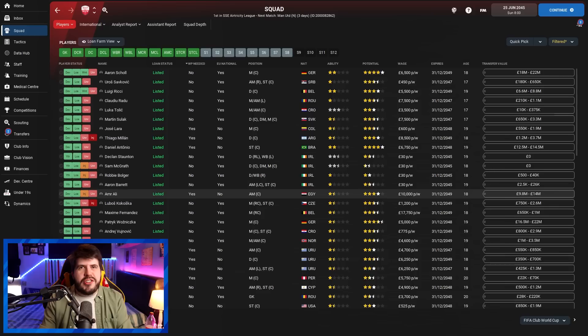Especially if you're trying to force them to clubs in your league or at the very least in your country — say you're doing a building-a-nation save or something like that. So these are the players we're going to be testing this with today. I have a large chunk of them and I made sure I signed some extra guys especially for this. The view I'm using will be quite important — I've put a link in the description so you can download it.